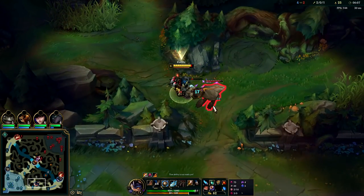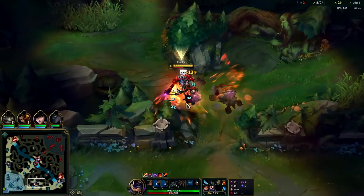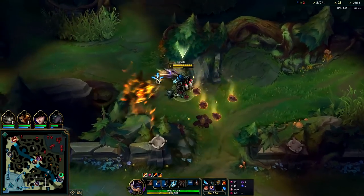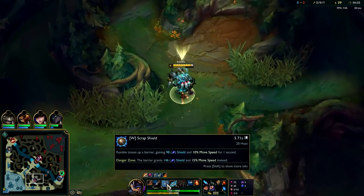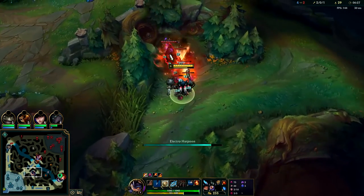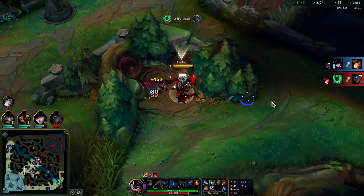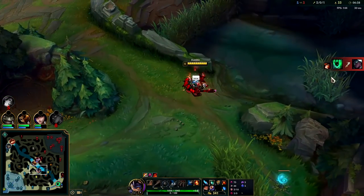We got our heat up a little late here — W into Q, and it dies instantly because our auto attacks do a ridiculous amount of damage. For those who weren't aware of old Rumble: if you took the CDR runes you could stack your heat even at level one. You can't do that anymore — that's why you don't see him as much — but he can still definitely carry if you play around his level three and level six power spikes.